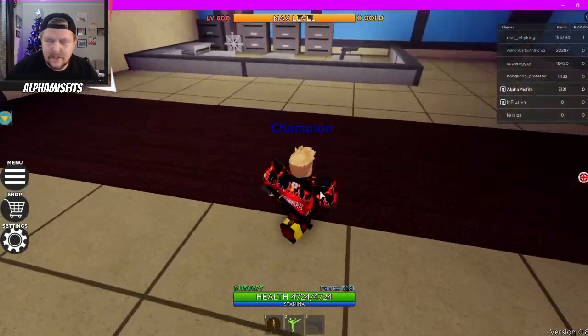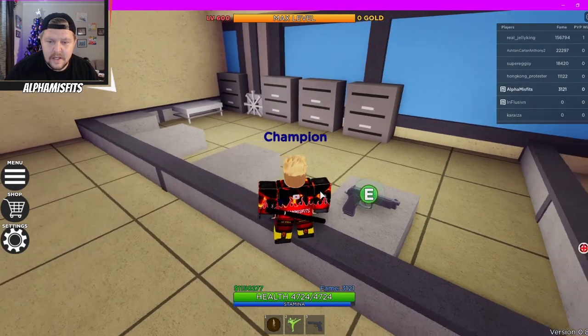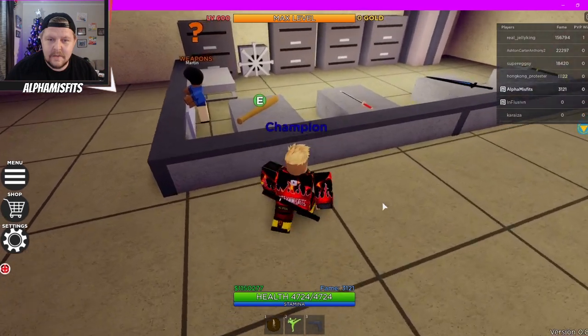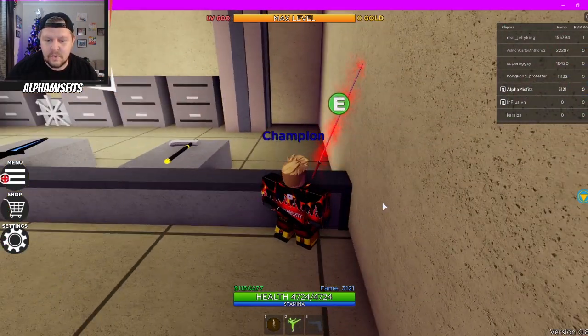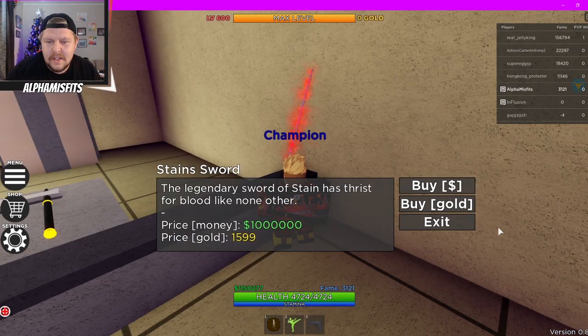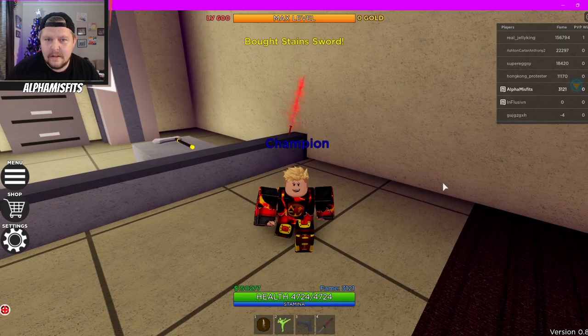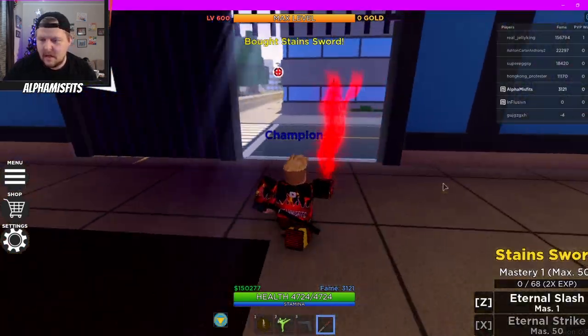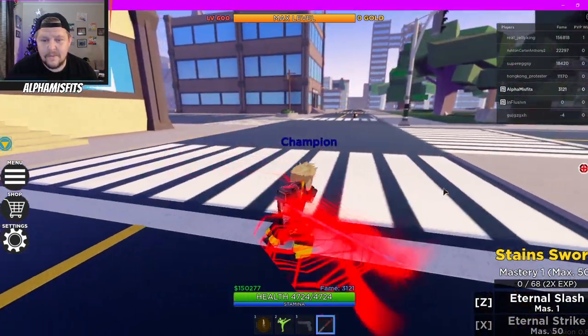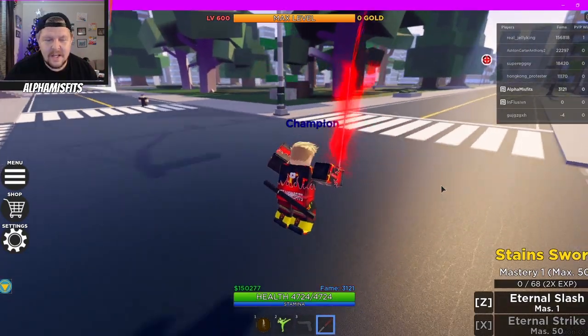We are in the weapon store. I have never really tried a weapon — I got the pistol just because it's great for pulling mobs and it's a must-have for that, but outside of that it doesn't really do a whole lot. I haven't tried anything else. We're going straight to Stain's Sword. This costs one mill — I finally saved up enough after grinding hell flame and all the other stuff and shoot style, etc. Let's go — we bought Stain's Sword.